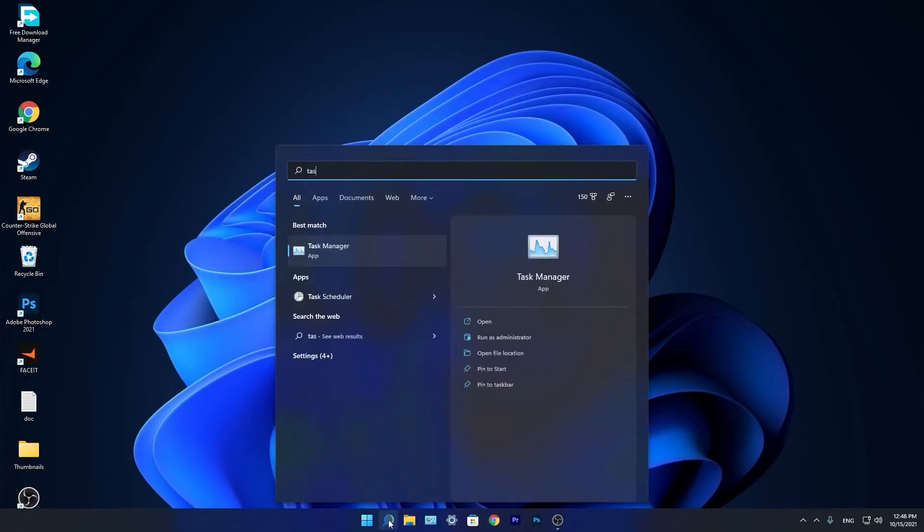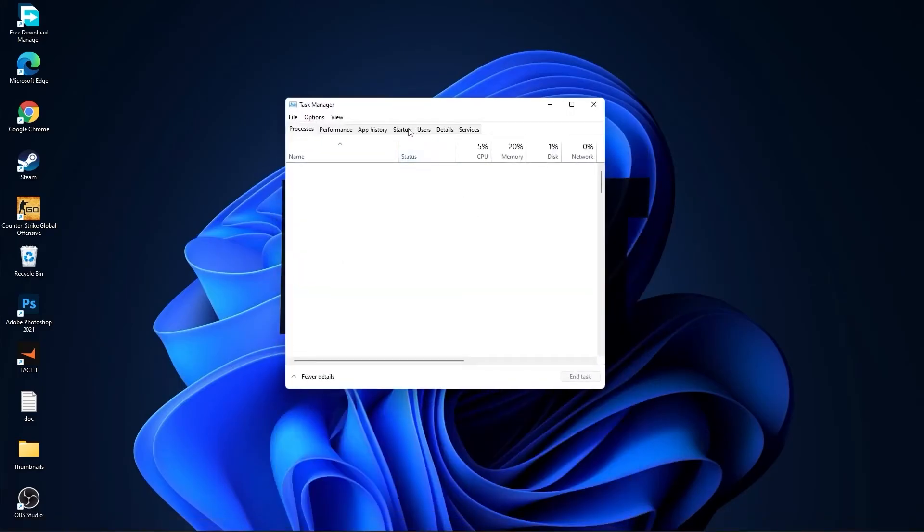Now go to the search bar and type "Task", press on Task Manager. Go to the Startup tab. Here you have to disable all the applications you don't want to run in the background when your computer starts. Then close the page.